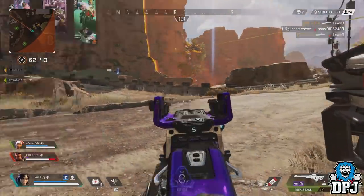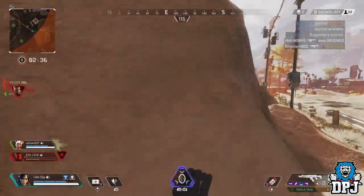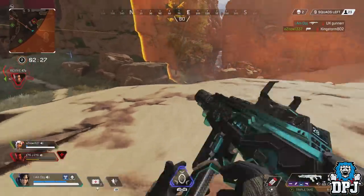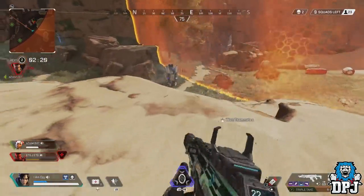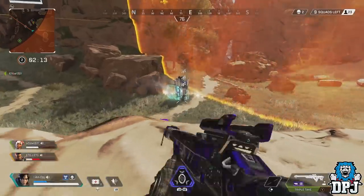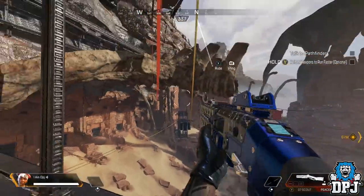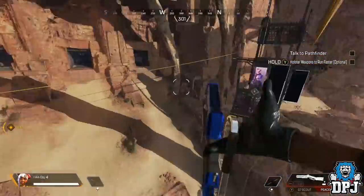First up: secret weapon reload animations. A few weeks back I learned of a secret reload animation for the Peacekeeper. I plan to cover it in a video but never had a fitting theme until today. The Peacekeeper — the beast of a shotgun, a fan favourite for sure. So it's no surprise that some of you may have already seen this. But for those who haven't, you'll definitely think 'that is epic' when you come across it in game. This reload animation happens via anything in game which takes away the use of one of your hands. I first saw it while a Mirage was using a decoy, as with the decoy you point your left hand. So reloading at the exact time with the Peacekeeper triggers this reload animation.